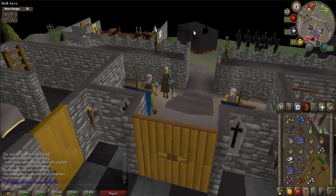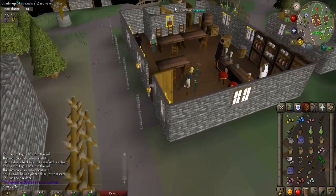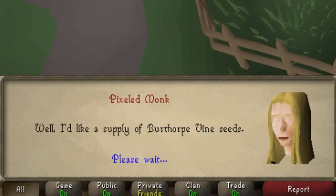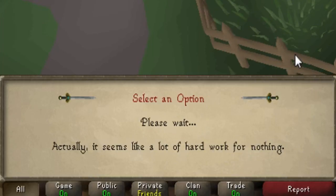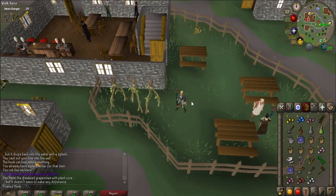Now you need to go to Burthorpe, so use your Games Necklace to get there. Go inside the bar nearby and then the garden just to the east of it. Talk to Bernald, use the charm option on him, and then say 'I accept the deal.' He will tell you that his plants are dying. Use your plant cure on the vine, however it will not work. Talk to Bernald again, who will tell you to go to Elaine in Taverley.